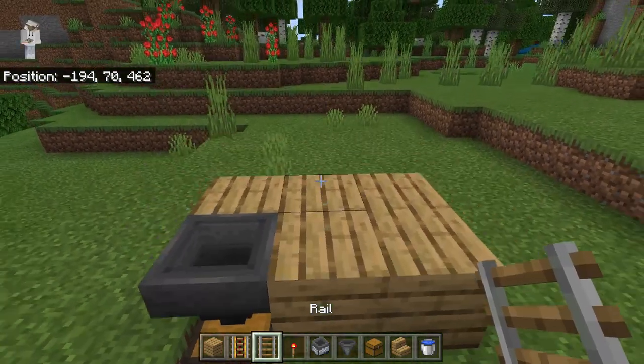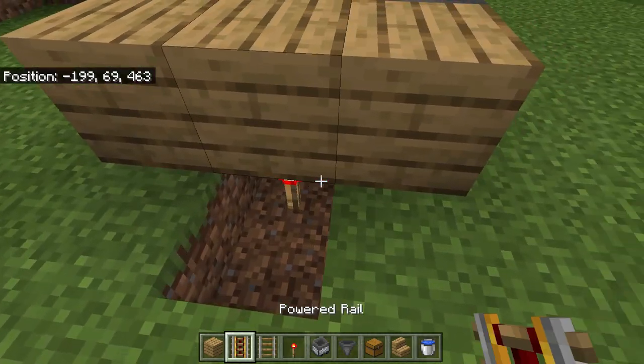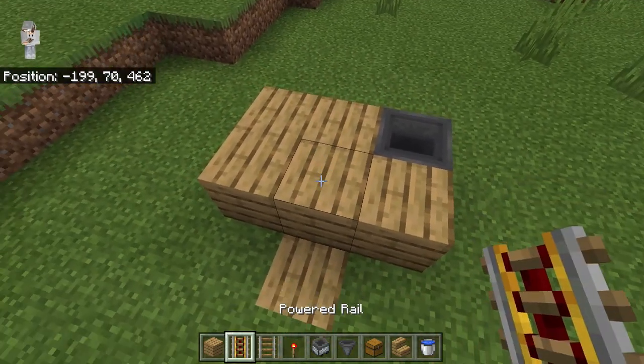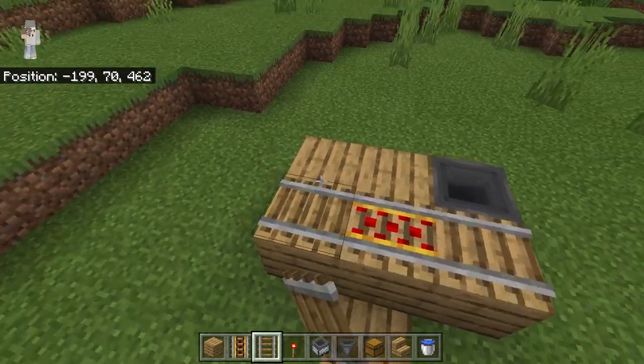The next step is to come over here, break this block, break this block, and then place the redstone torch. Then you can seal that back up with whatever block you want. Then you're going to place a powered rail on top — it should get powered. Then you're going to place regular rails all around just like this.